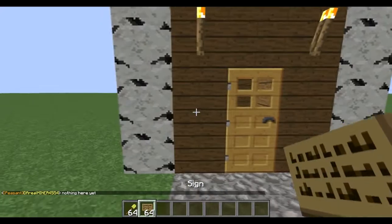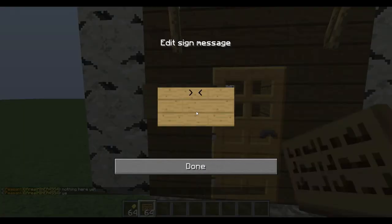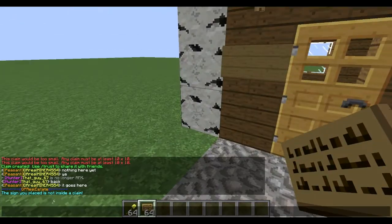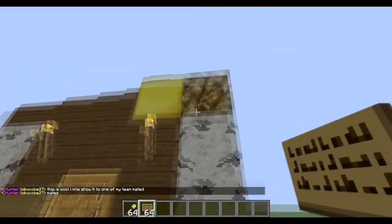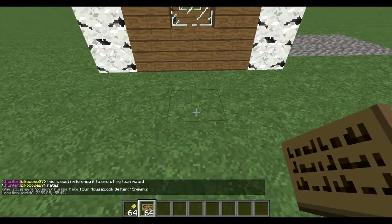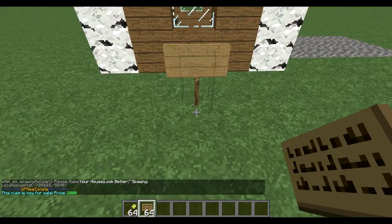What you want to do next is place a sign on the claim — it has to be inside the claim, this is important. You want to do the square brackets, RE, close it with the other bracket, and then put the price. So this house, let's say we're going to sell for $2,000. If the sign is not inside a claim, it'll say you're not in a claim, so you can't be on the edge. We're going to stick it inside our claim here. RE, $2,000 — and there we go.